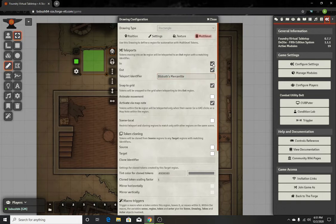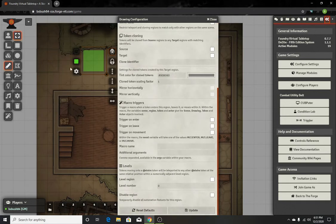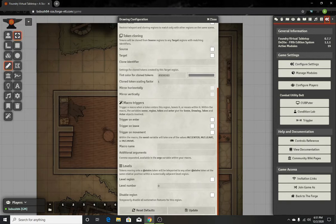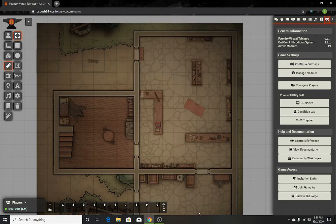When you're first creating it, whichever side you start on, you have to make sure that it says 'activate via map note.' It's a little different on this one than in my previous video, but you'll see how it works here in just a second. You're gonna make this point to the shop as the out point, and that's all you have to do on that. Click update — there's my shop.